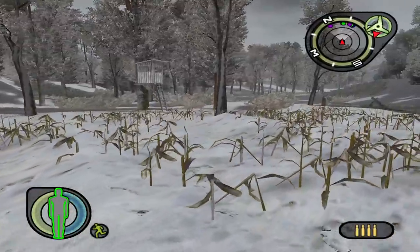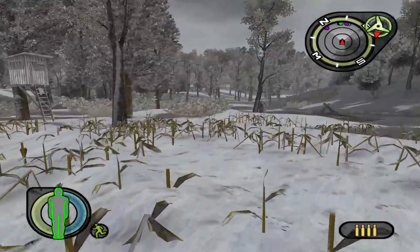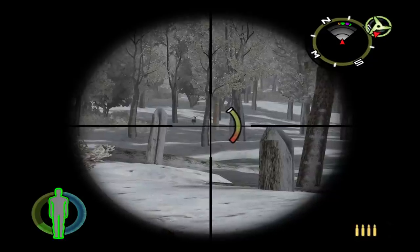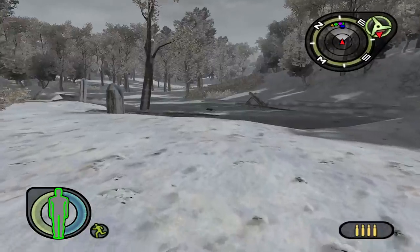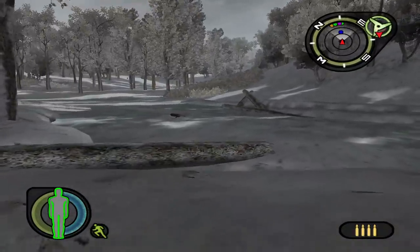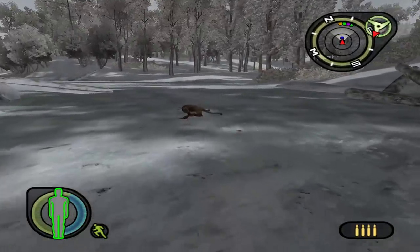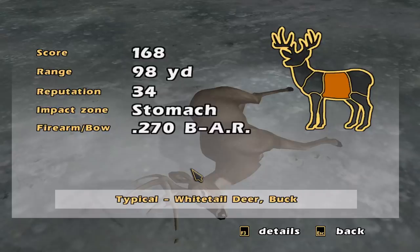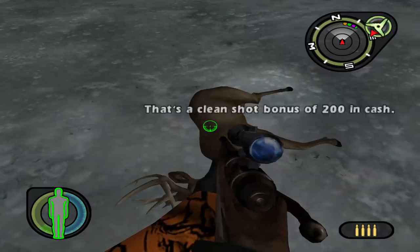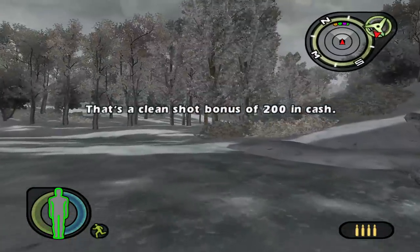I guess we're just filling our buck tag first. I don't know if there's any side missions, but that elk happens to be way bigger than what we shot. That is another buck pretty much the same size, so not sure where the does are. I haven't seen any of them yet, but that's the only tag we have remaining unless some kind of side mission comes up. This is just a typical — we actually hit him a little bit back, but that worked, and he is 168 total score, 12 point.